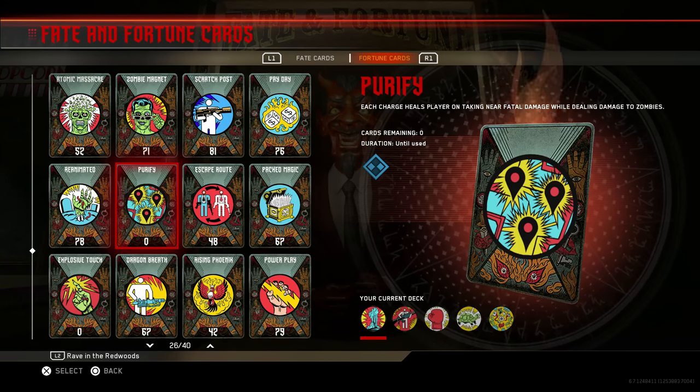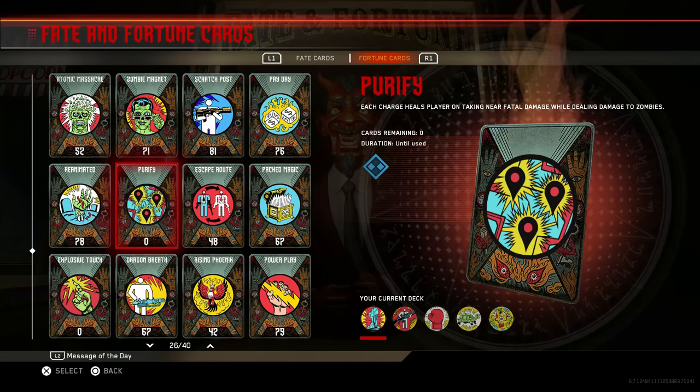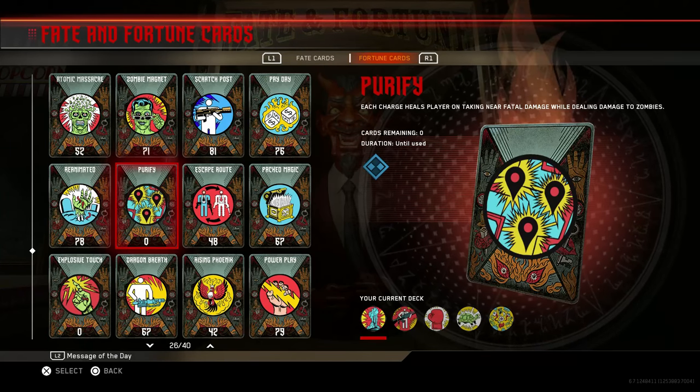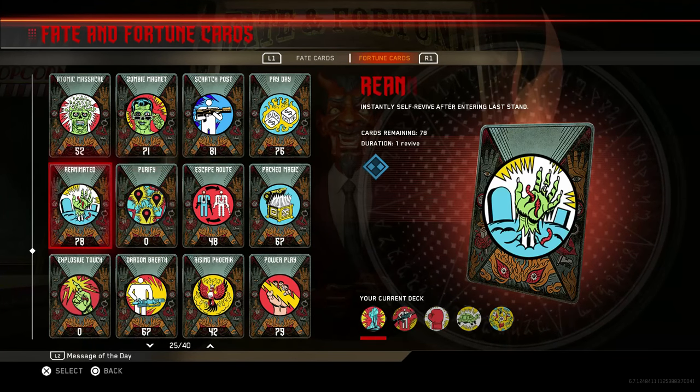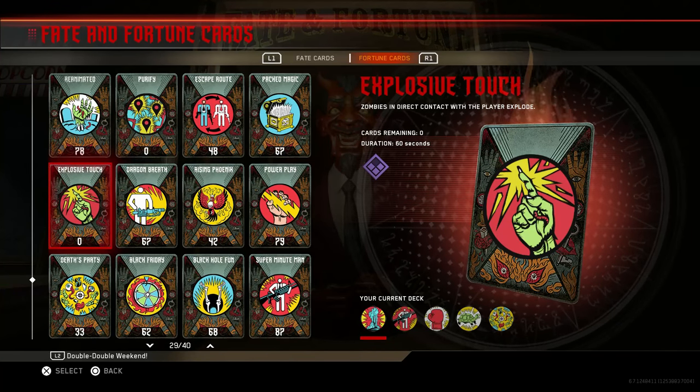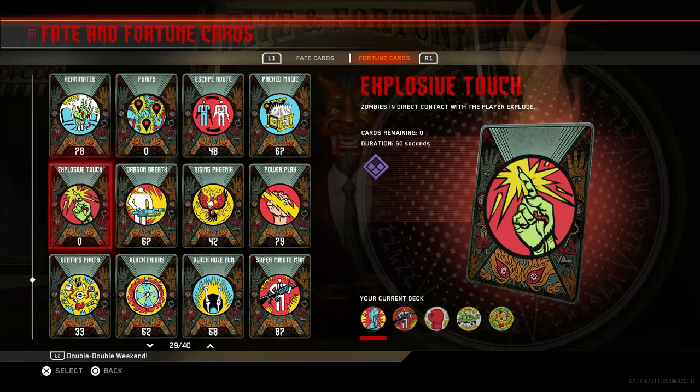The next one is Purify — each charge heals players on taking near fatal damage while dealing damage to zombies. So basically if you're hit by a zombie and you get hurt, a charge takes place, you're going to get healed and also damage the zombies. That sounds pretty interesting.